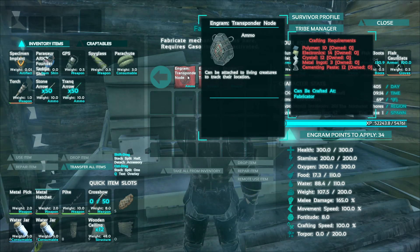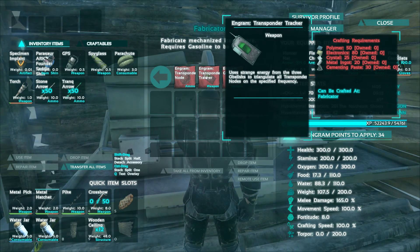That's actually the cheaper half of the tracking devices. This right here, you need 50 polymer, 80 electronics, 25 crystals, 20 ingots, and 30 cement paste. That's a lot.